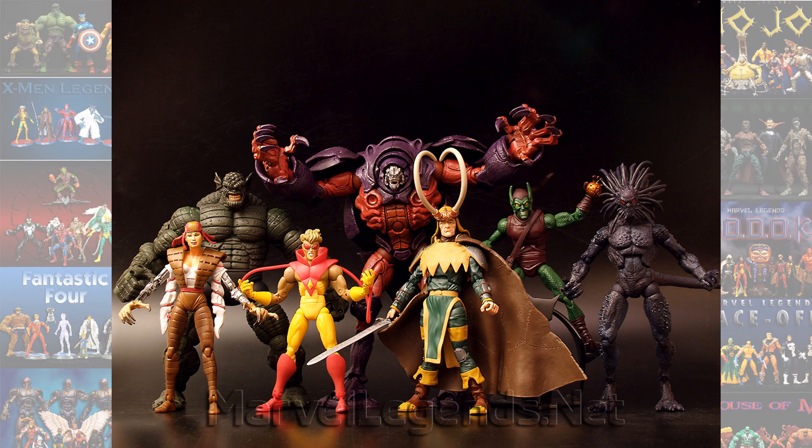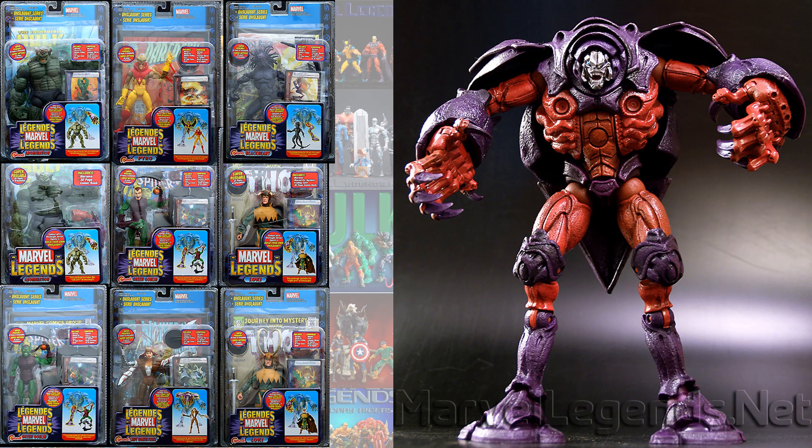Next you had the Onslaught Build-A-Figure. To build Onslaught you needed to get one of the Abominations, Pyro, Blackheart, one of the Green Goblins, one of the Lokis, and Lady Deathstrike.